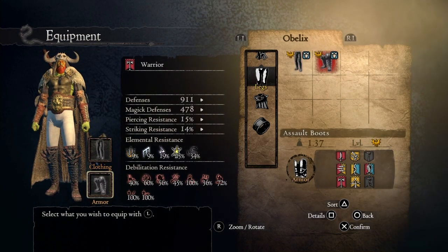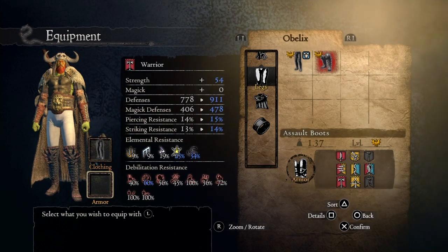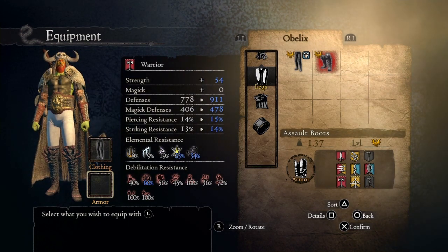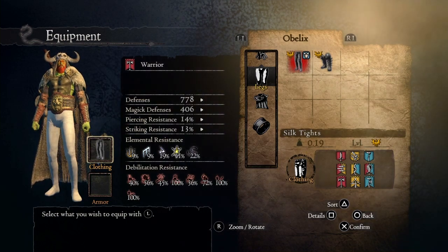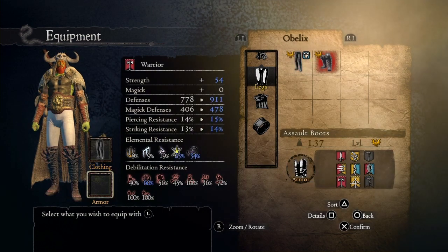The Assault Boots increase your strength by 30 points, and they are the single piece of equipment that has the highest strength bonus of all items at 30 points.